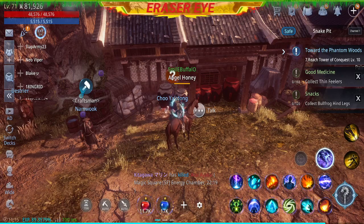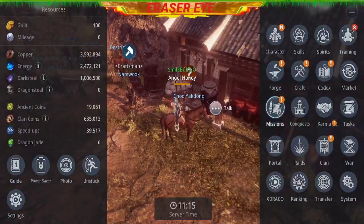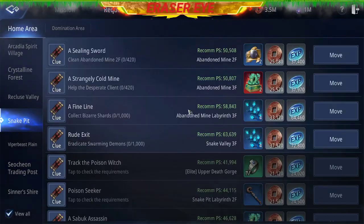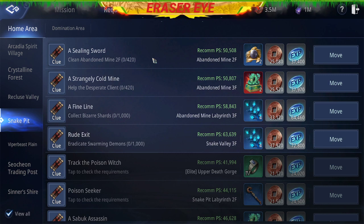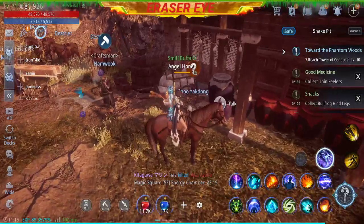Hey guys, this is Razerai and right now we'll be doing another quest. This time we'll go to mission request: a sealing sword, clean abandoned mine second floor. The NPC here is Chu Yakdong.